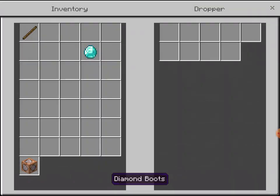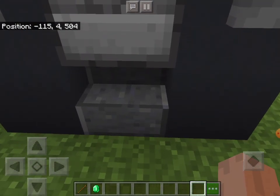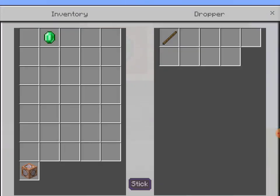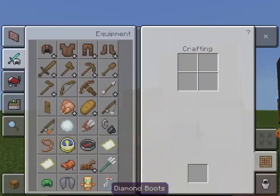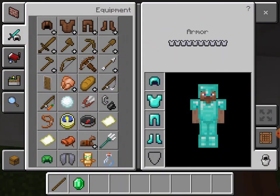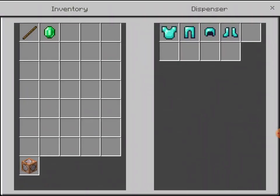So if I put in a diamond and press the button, as you can see, it gave me an emerald. But if I put in a stick, an emerald, or something else, it won't give me anything. And then for this one, I'm going to take off all my armor. When I stand on here and press the button, as you can see, I am fully equipped. This dispenser actually has all the armor.